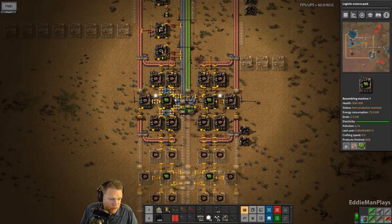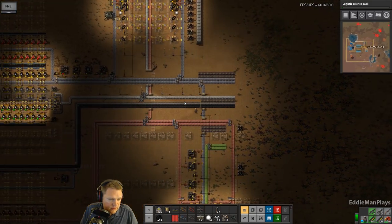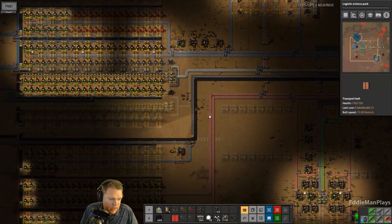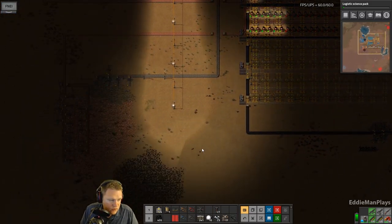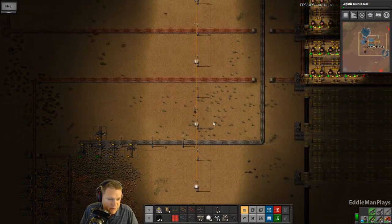I also want to increase green circuit production here. The priority is to get red and green science up and running, and I want to dedicate an episode for that. So what I'm pretty much going to do here is go ahead and wrap up this episode.